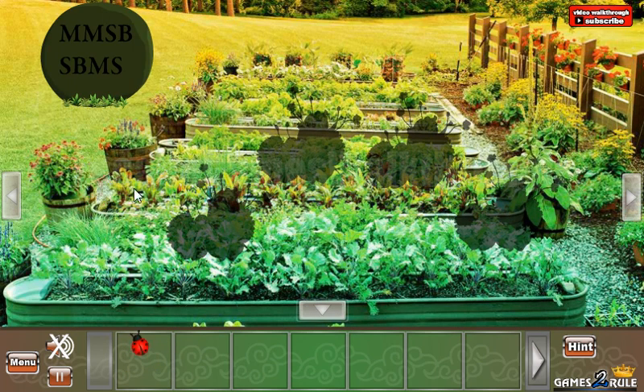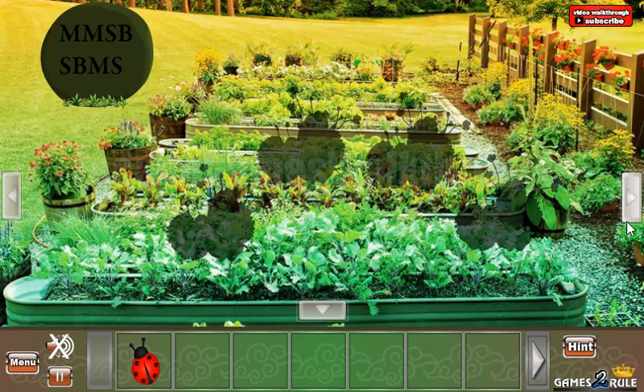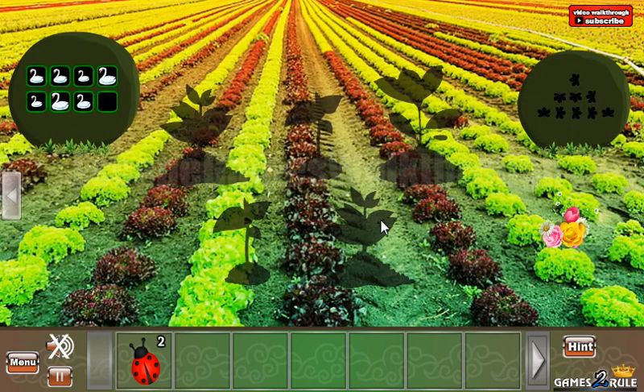So going in. Here's a bug. Here's another hint: it's middle, middle, small, big, small, big, middle, small. And this is for these swans — middle, middle, small, big, small, big, middle, small. We've got one more bug.